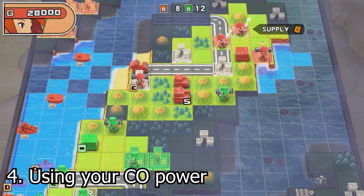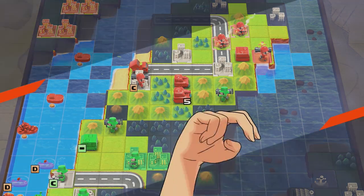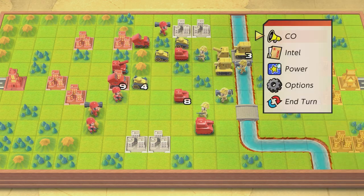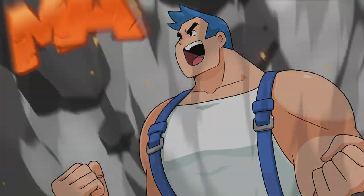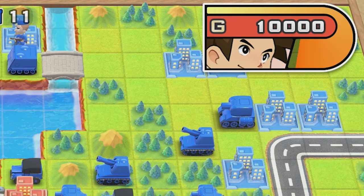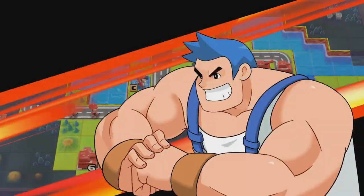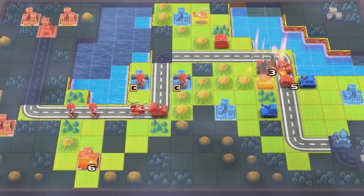Don't wait too long to use a CO's power. Each CO has a unique power that can turn the tide of battle. You fill a bar as you play a map, and once the bar is full, your power is available to use whenever. Don't try to save these for the absolute perfect moment, as likely that moment will never come. The later you wait, the fewer units you have that will benefit from the power and the fewer times overall you'll get to use it per map. The bar fills based on damage dealt and damage received, and naturally there will be fewer units later in battle. I try to use a CO power soon after I charge it, unless it would clearly be useless to do so.